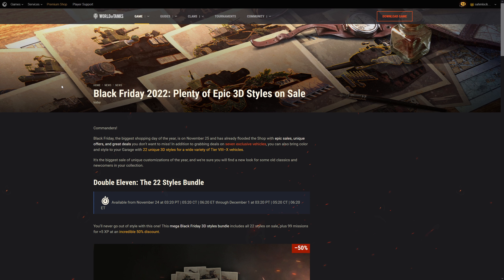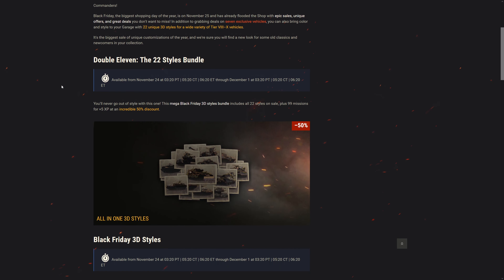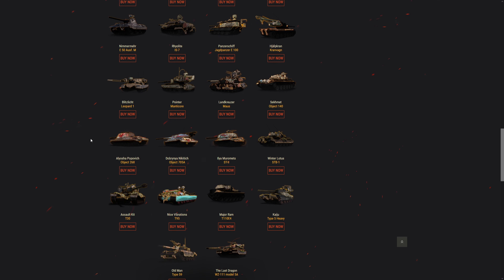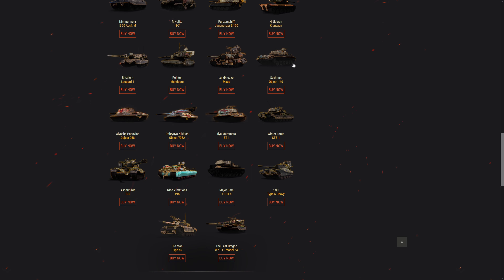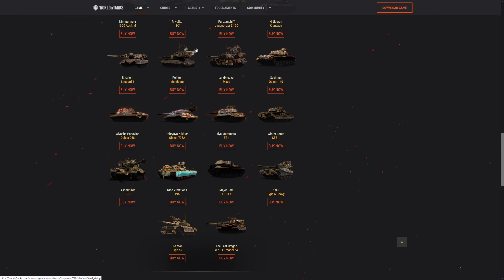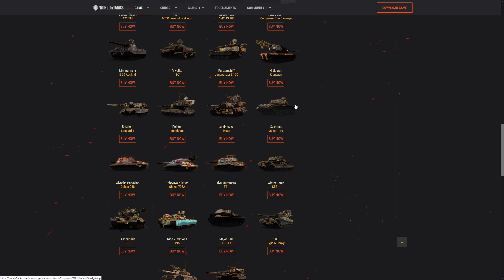3D styles are on sale in the premium shop for a limited time until December 1st, so you have plenty of time. They put the holiday op skin and black market skin, but they didn't put all the holiday op skins - just a select few, which doesn't make sense. This one is pretty rare - it could only be gotten from the car flipping deals, so nobody really plays the Type 5. They also have the Halloween IS7 skin, which is the best one.